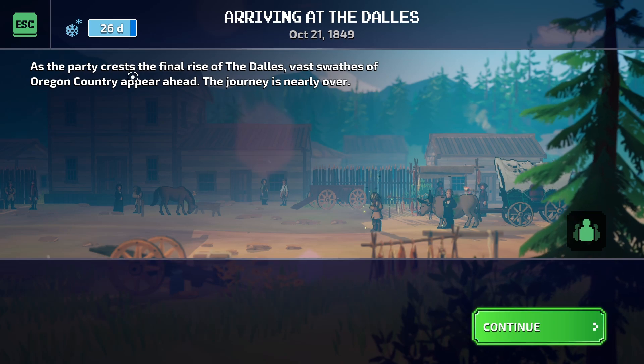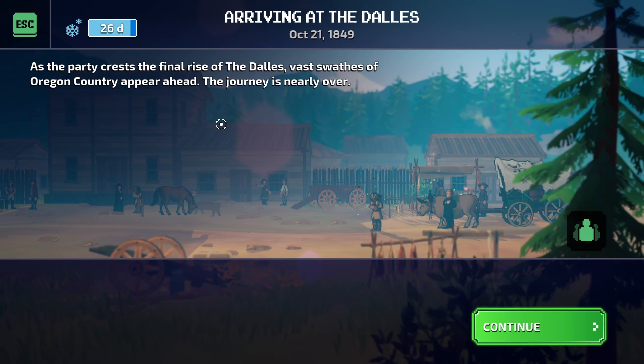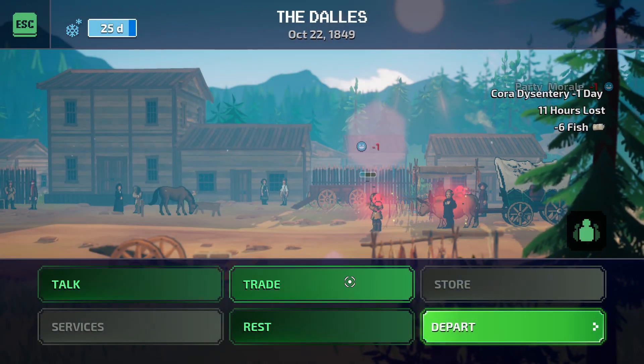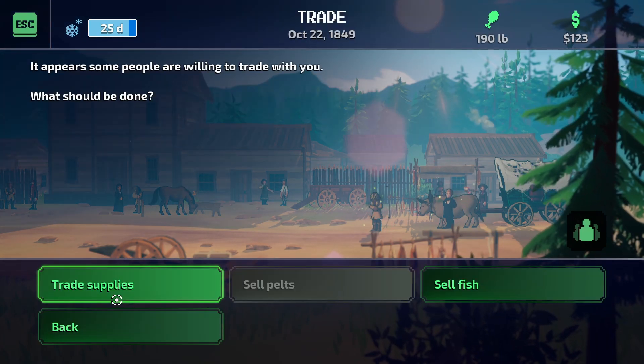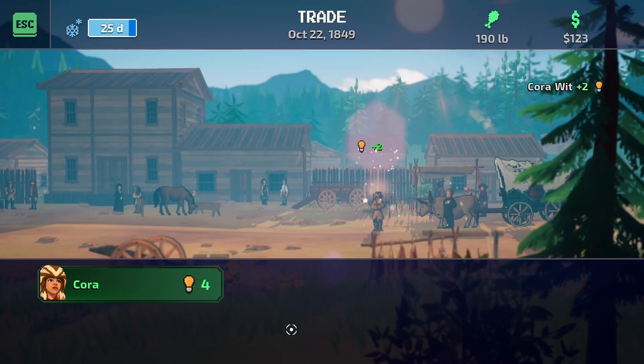As the party crests the final rise of the Dalles, vast swathes of the Oregon country appear ahead. The journey is nearly over. Oh my gosh, thank you! Let's see if we can trade anything - trade supplies. Why can't we go to the store though? We'll have her haggle.